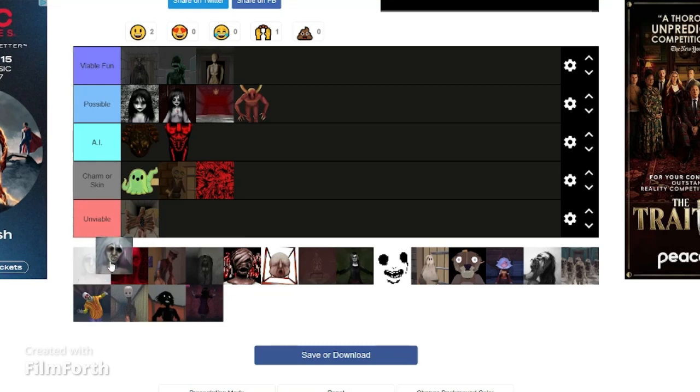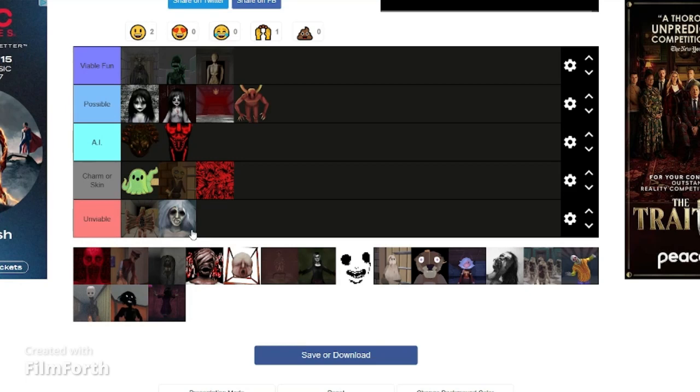Specimen 13 — I'm going to go with unviable. Just the way she works is very different and I don't think the developers could work with her — with the room being flooded and you having to go crate to crate to avoid her in the water.